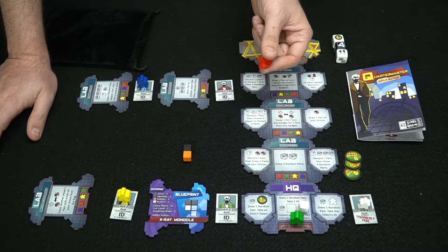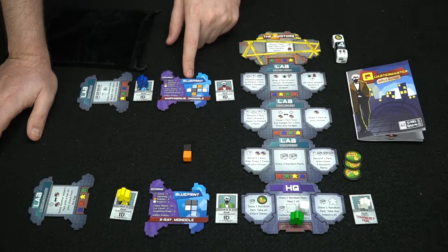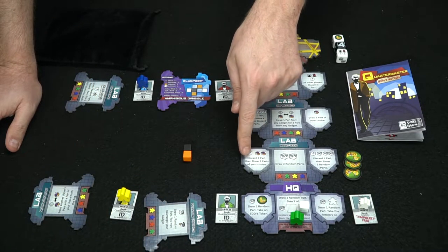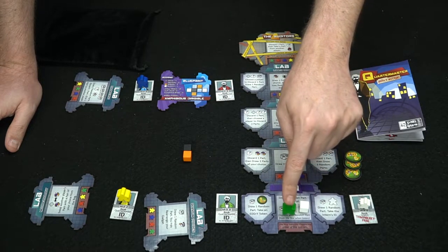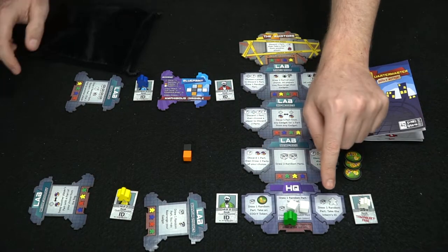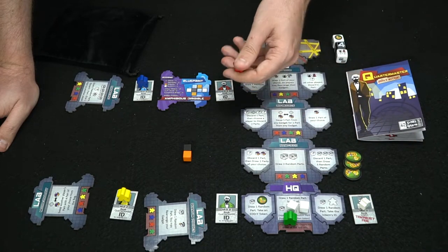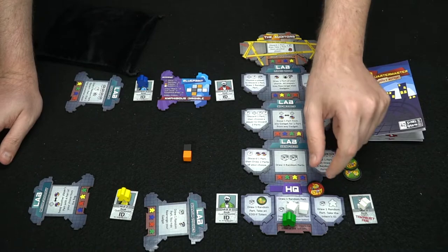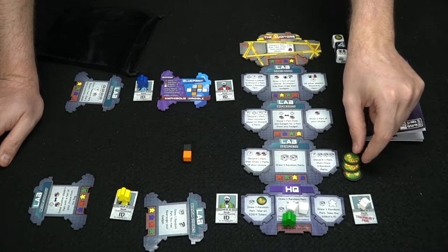Next is red, who's trying to make a larger, more difficult gadget. He can discard a part and draw two of his choice, draw two random parts, get an intern to go last again, take an eddy token, and more. Eddy tokens prevent players from messing with you — you flip them and if it lands green it works and you discard the token; if it lands red it didn't work and you keep the token to try again. Red decides to draw two random parts.